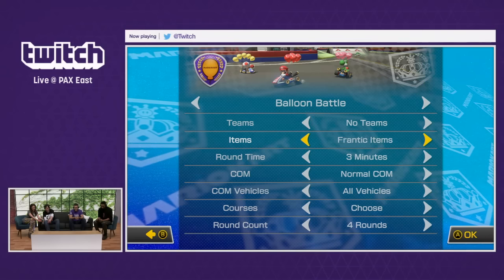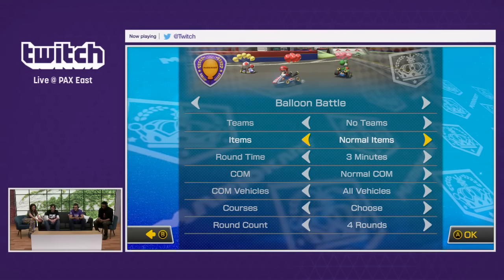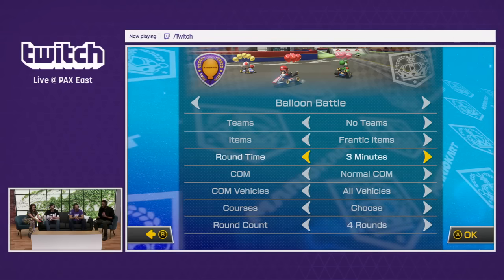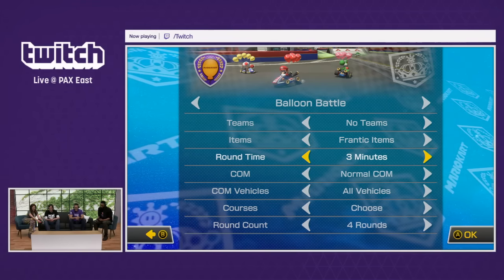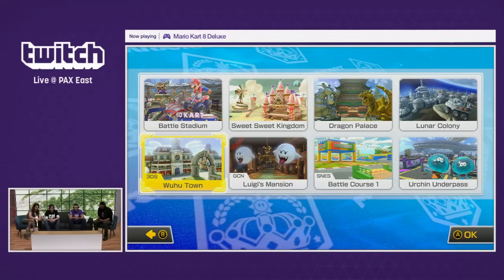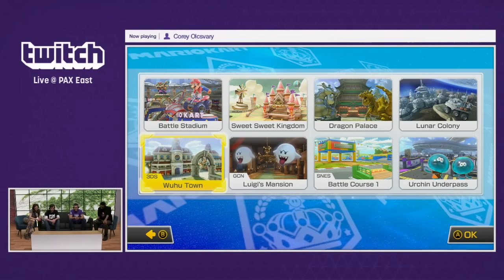Frantic, skilled — what are Frantic versus Skilled items? Let's play and find out. Frantic means that it's hitting the fan. Are we good? Go ahead and play. So let's go to Lunar Colony, which is a brand new stage. Up to the upper right if you want to go there and push A.